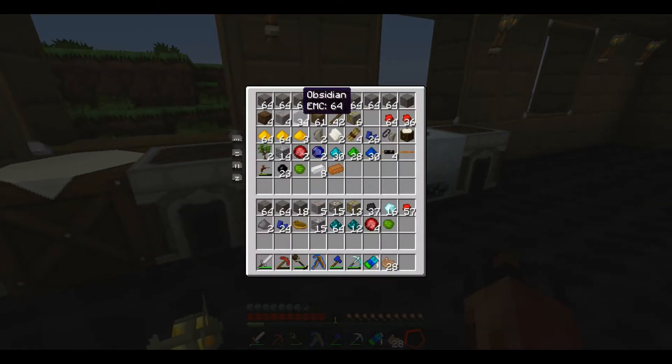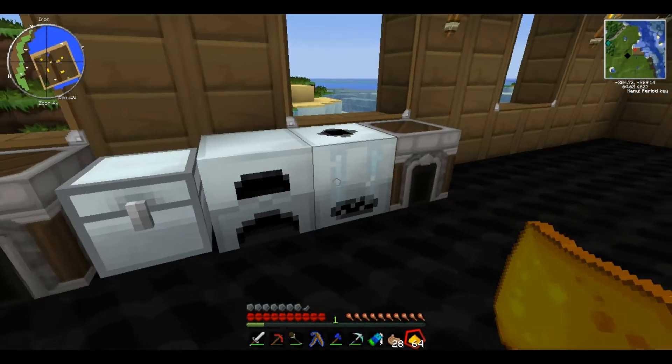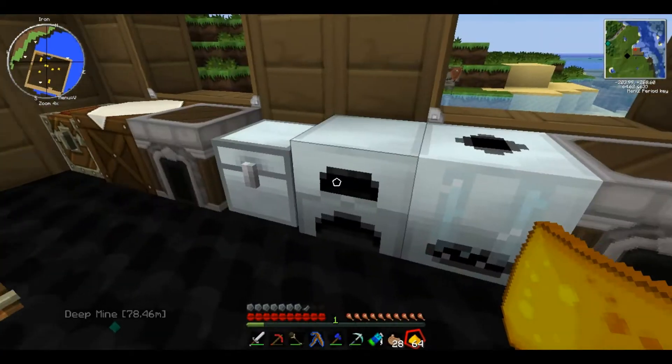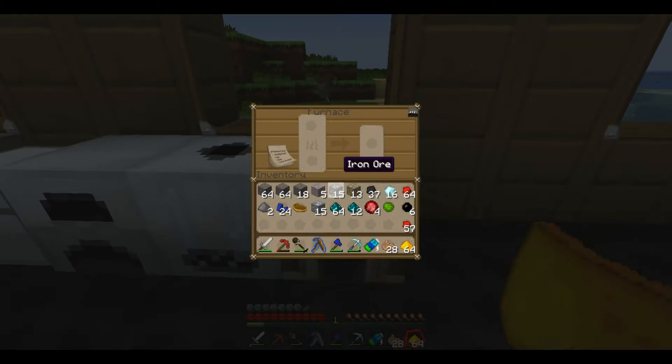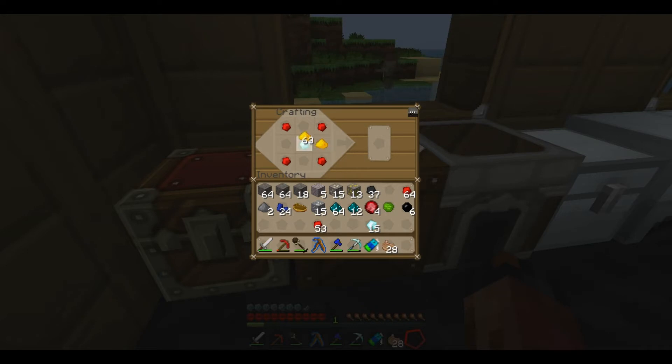I'm going to need that glowstone and this redstone and some diamond. Drafting table - you put a diamond in the middle. It doesn't matter, you can put the redstone on the corners, you can put it where I put the glowstone. It does not matter. Both ways work for a philosopher's stone.